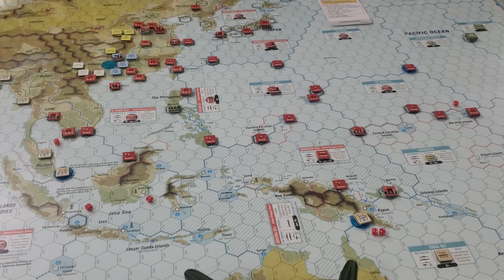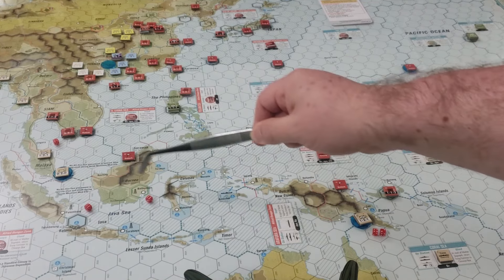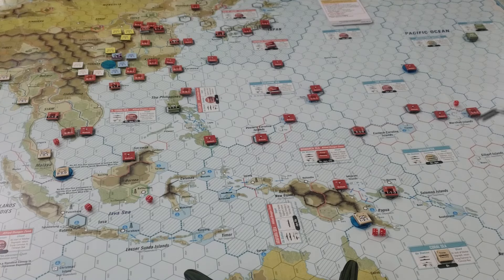We're going to continue with the axis turn. We've got our Operation Z and Z-actions — we're going to declare war on the Netherlands East Indies. The NEI does have a reserve unit going into the force pool. We're going to have six Z-actions, marked with red dice, including a Tetsugeki marker and a surprise reinforcement action to get units in place for defense and capability.